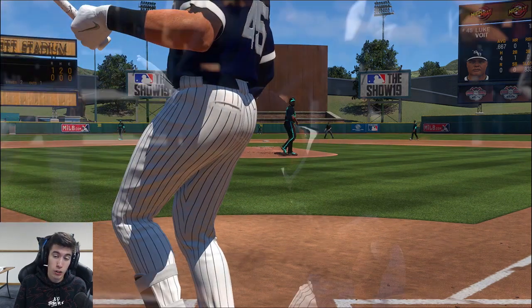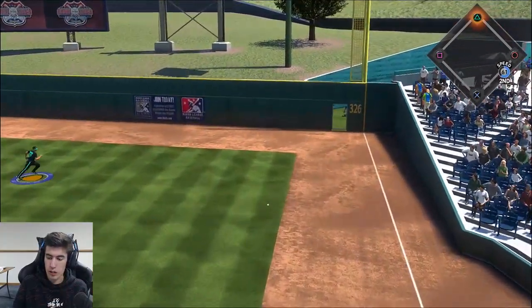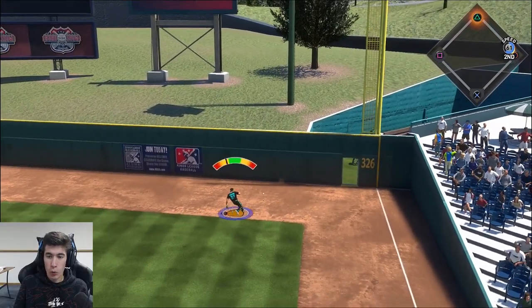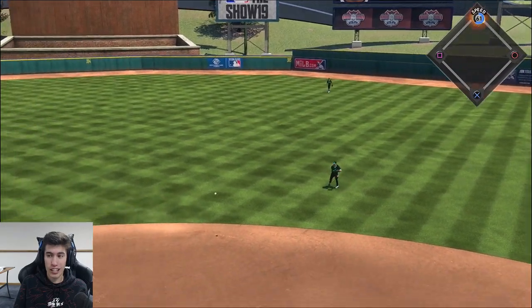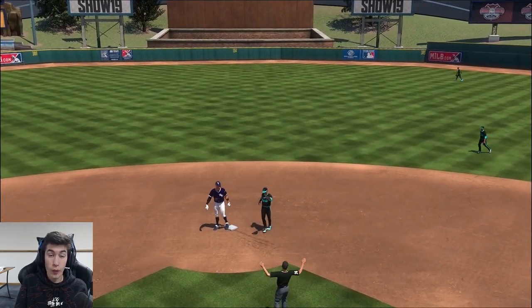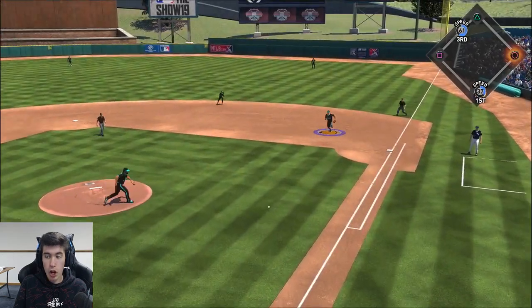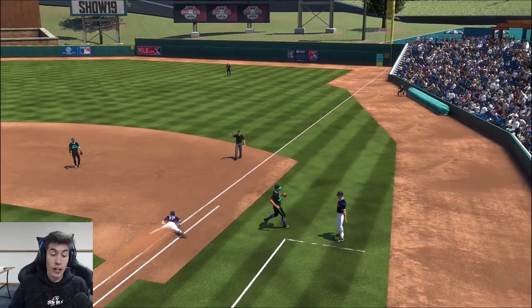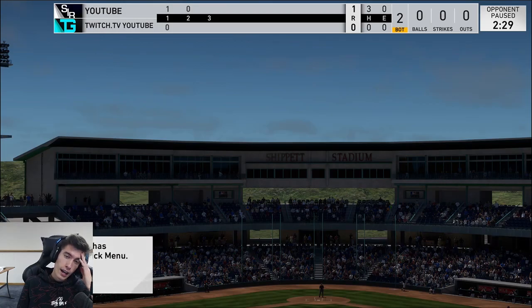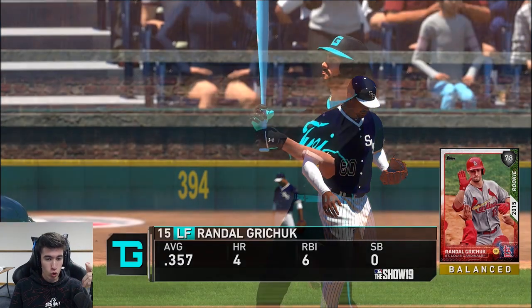Jansen's doing pretty solid here this game. Stanton getting a base hit — that was just a bad pitch, didn't locate it where I wanted it. Two-out base hit for Stanton going to be a double, beating the shift. Two down, runner on second for a pinch hitter. There we go, getting out of the inning — we're winning the foot race. Going to the bottom of the second, still down by one. So we really need to try to score here and at least tie the game.